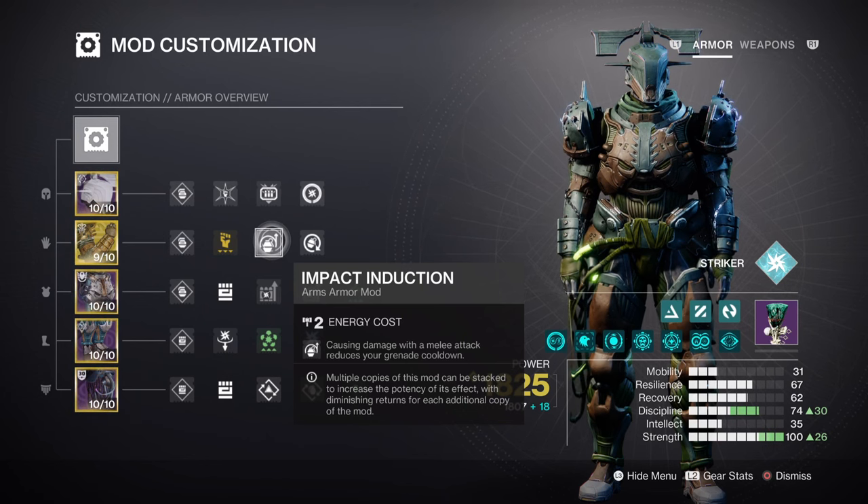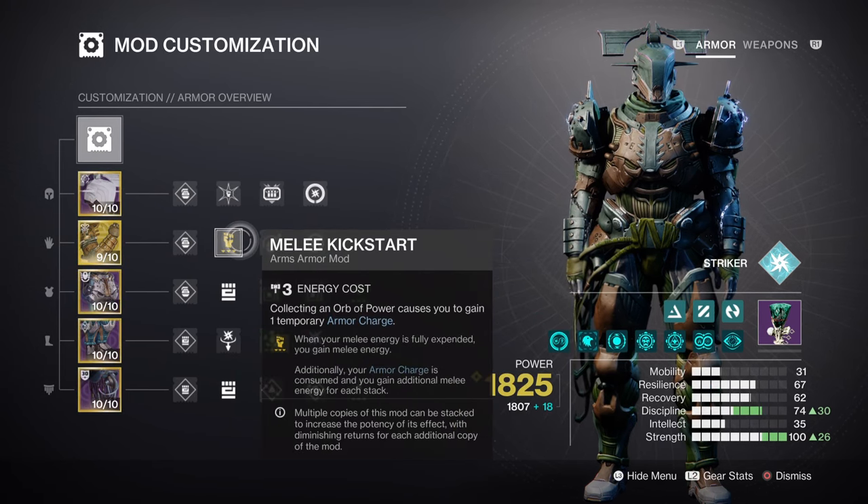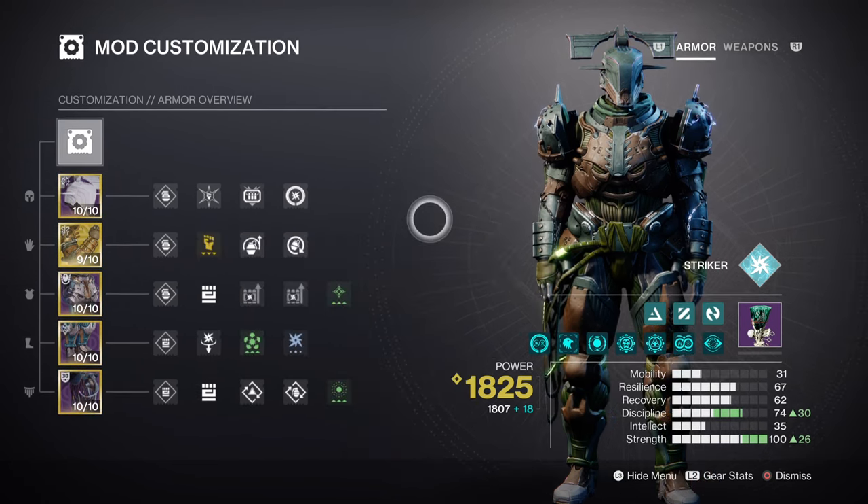Strength will be at tier 10 with a 46 second melee cooldown. This along with melee kickstart and elemental charge will allow us to use its effect over and over again without the need of Monte Carlo or Pugilist. With Charged Up we will have 4 charges overall, and having such charges will allow us to get between 12.9% to 31% melee energy regen back. Our build can create up to about 4 to 7 ionic traces upon grenade and weapon use, and this will give us armor charges back each time. Using this cycle will grant us melee energy back with how often we get ionic traces going, thus shortening our cooldown rate based on our mods and ionic traces overall.